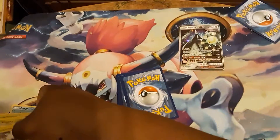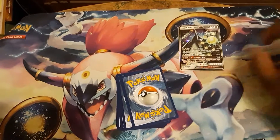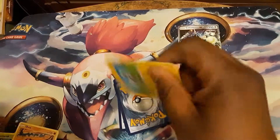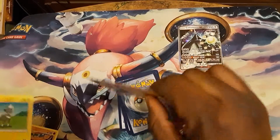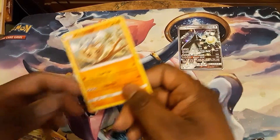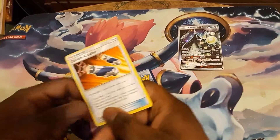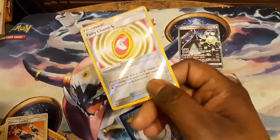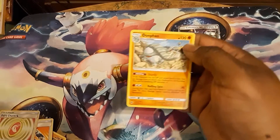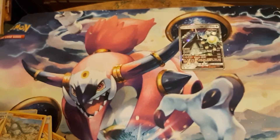More cards to be organized later. We have Spiritomb, Onix, Onix — I'm not really feeling it — Carbink, Hoppip, Fairy Charm Dragon, Custom Catcher. Reverse of the pack is a Fairy Charm Dragon. The rare of the pack is going to be a regular rare Delfox. All right, attempt number two — let's see what we get.